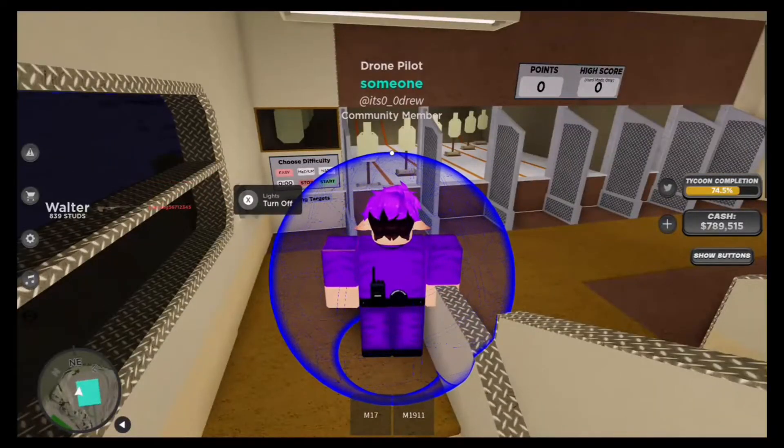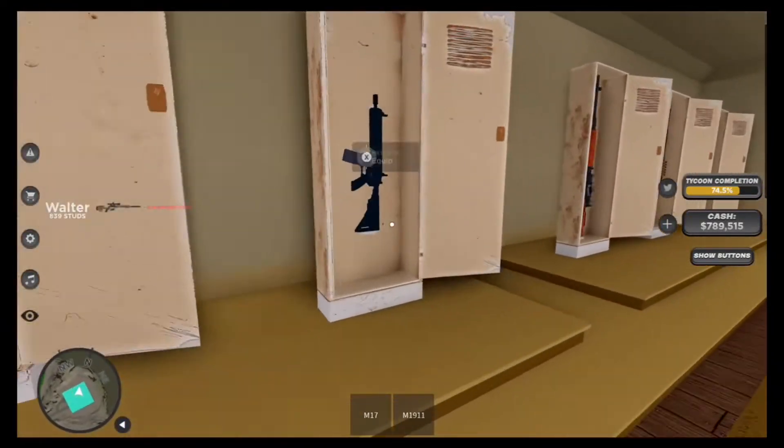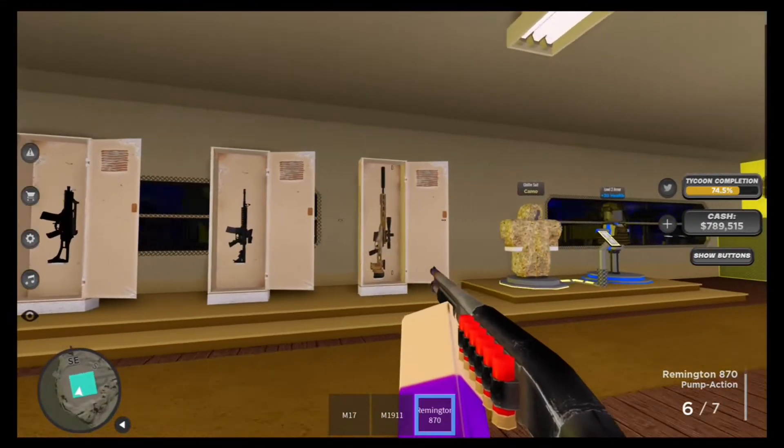Alright everyone, next up, tip 2. This is for combat levels in this game, and it's called Recoil. For people who are getting a bit new into combat, you probably don't know much about recoil, besides gun shoot, gun go up.